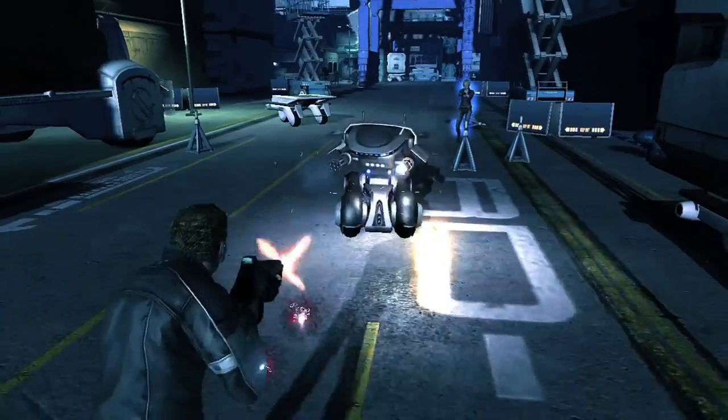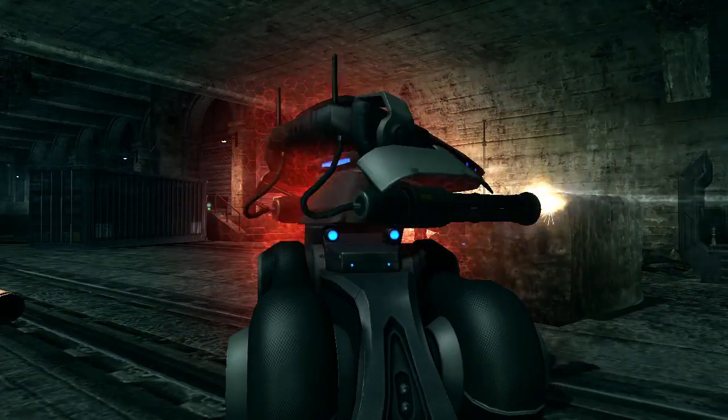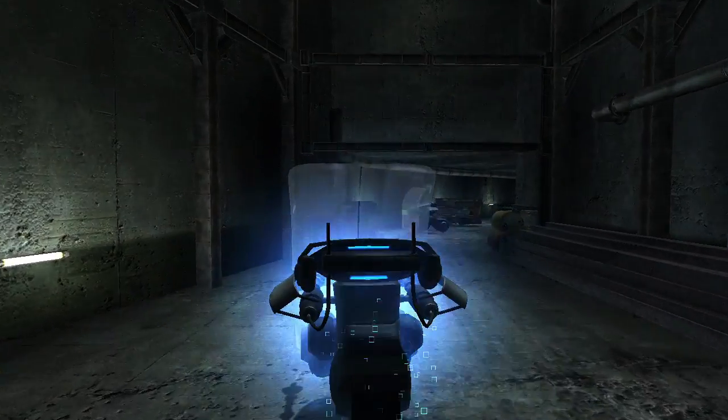The Quick Draw is a ground attack mech designed as a highly mobile defense turret on wheels. Its 360-degree turning radius allows it to maintain a constant field of vision in all directions.